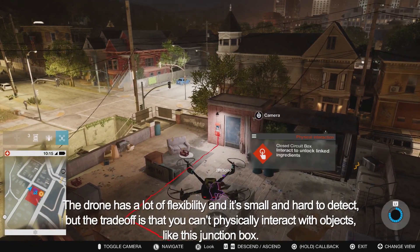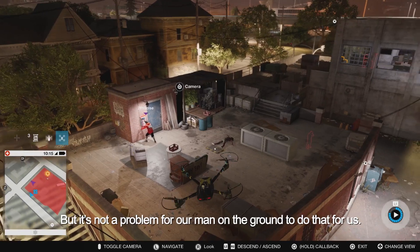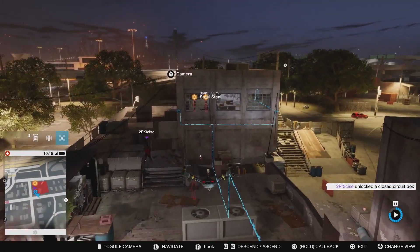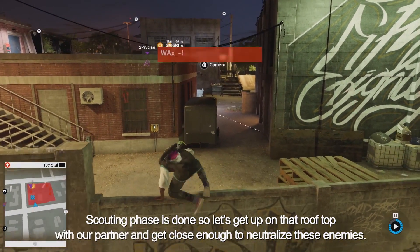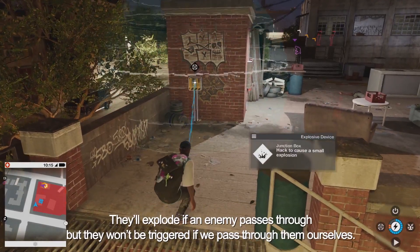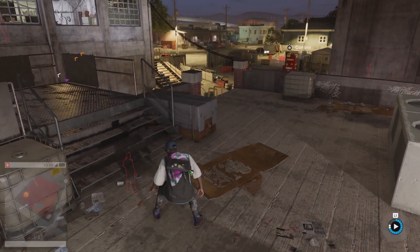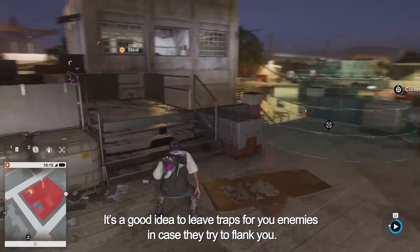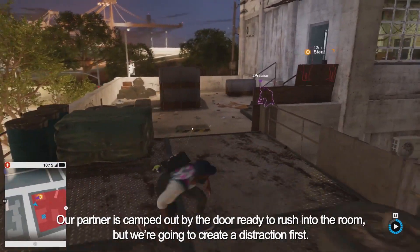The drone has a lot of flexibility and is small and hard to detect, but the trade-off is that it can't physically interact with objects like this junction box. But it's not a problem for our man on the ground. The signal lines have changed from red to blue, so now we know we can open the doors and get to our targets. Scouting phase is done, so let's get up on that rooftop with our partner and get close enough to neutralize these enemies. We can hack these junction boxes and set a proximity trigger on them — they'll explode if an enemy passes through, but won't be triggered if we pass through ourselves. We can also deploy electro shock mines from our inventory, and they're fully hackable too. It's a good idea to leave traps for your enemies in case they try to flank you. Our partner is camped out by the door, ready to rush into the room, but we're going to create a distraction first.